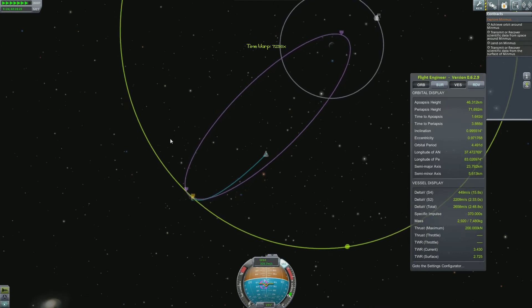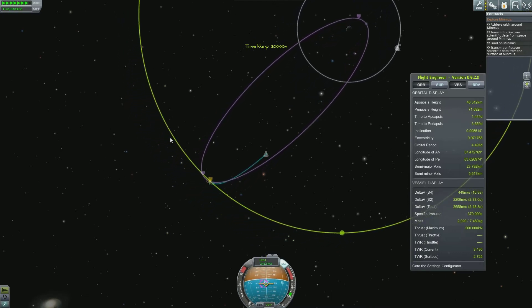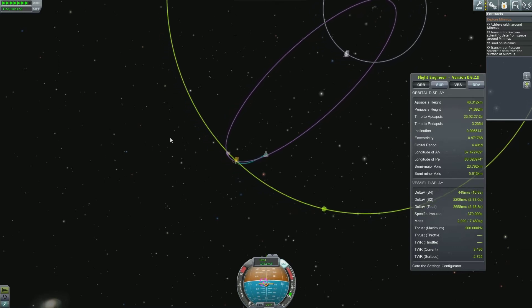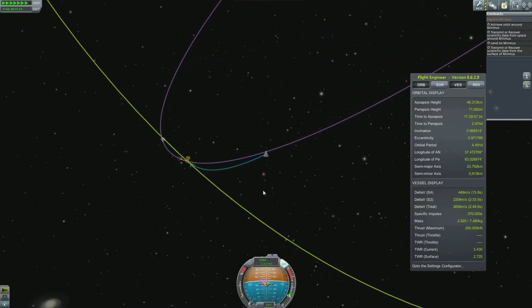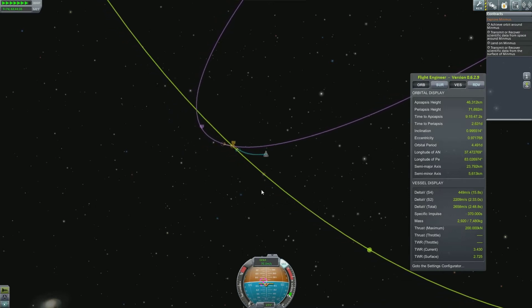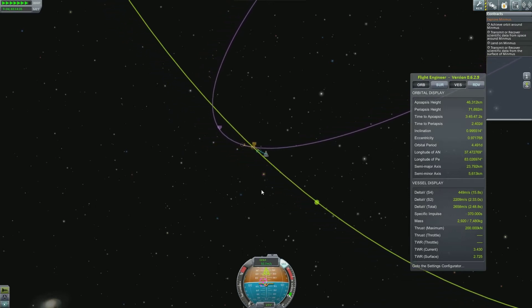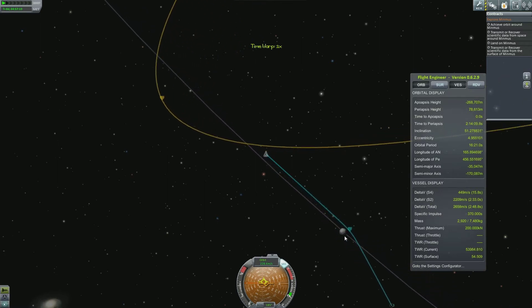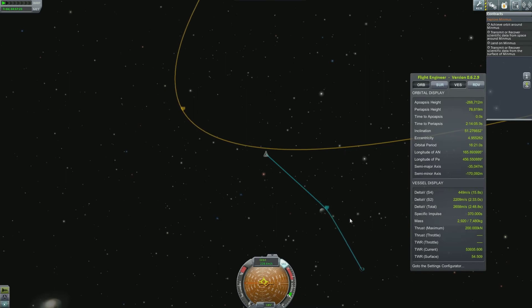Whoa, that went a bit faster — you've got to be careful when you're speeding up, sometimes you can do it way too quickly. I wonder what our little encounter is going to be like. That's actually a really close approach — look at that. Nice: 78,000 meters above it. Sweet.